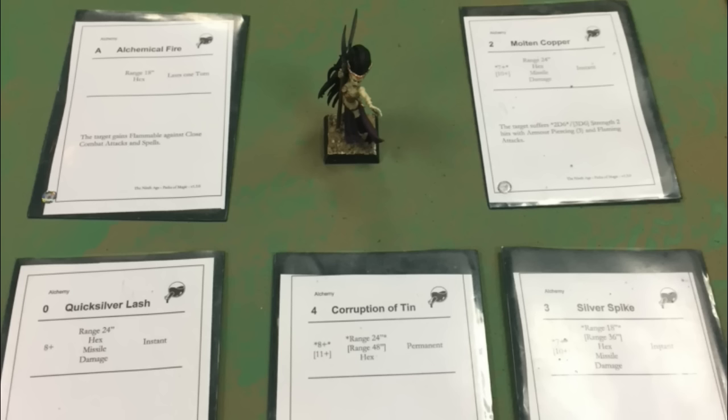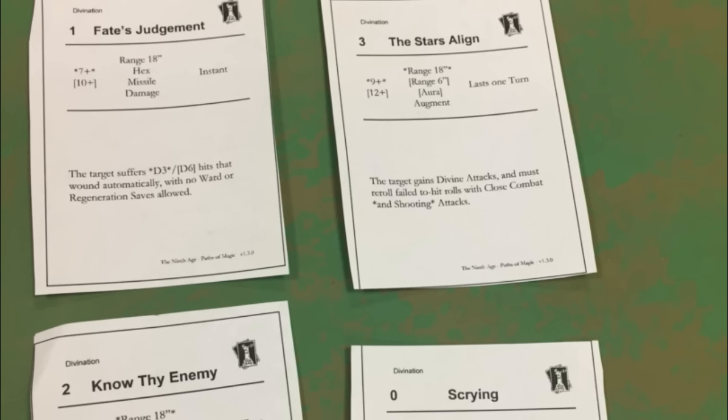The spells I got for this game were Molten Copper, Quicksilver Lash, Corruption of Tin, and Silver Spike — all really good spells. Corruption of Tin could help reduce the armor save of the White Lions my opponent had. My opponent's spells from Divination were Fate's Judgment, Stars Align, Know the Enemy, and Scrying — also really good. He kept casting Fate's Judgment at my general, who had a 1-up Armor Save, so it didn't do much.